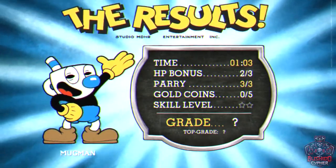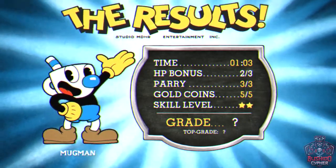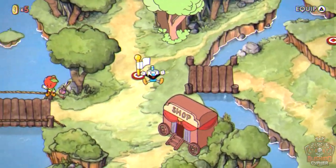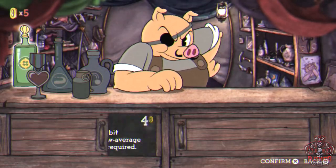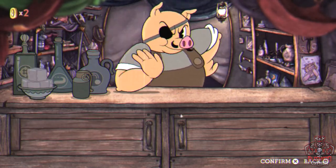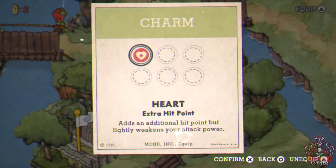A rank doesn't matter on run-and-gun levels for trophies, but there is a pacifist trophy for not killing any enemies — we'll cover that later. After the run-and-gun, head to the shop and buy the extra heart charm, giving you four HP instead of three. Equip it by pressing triangle and going to the charms tab.